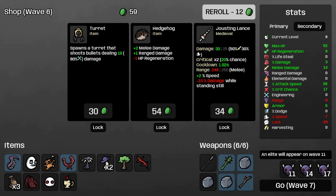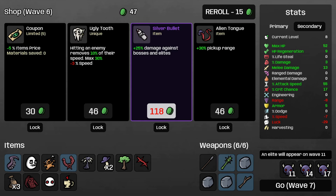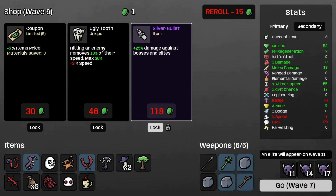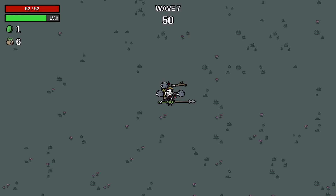Damage against bosses and elites - ooh, we'll lock that one in. Silver bullet's great. Could take the coupon - is it early enough? Maybe. Pick up range is also okay for a melee character as well. Let's go some pick up range here. Locked in the silver bullet. Hopefully we can get some big max HP rolls on our level ups here too. Pretty close to level 10 so we can get a guaranteed purple one.